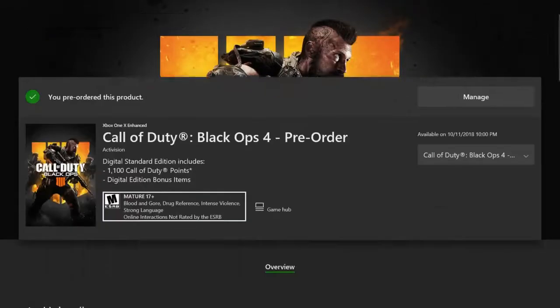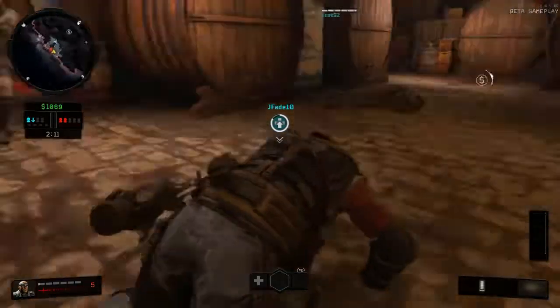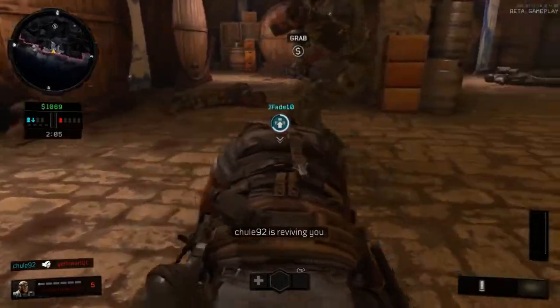So, as you guys can see on my screen right now, it says that I have it pre-ordered, which I swear you guys, I did not pre-order the game. This may mean something good — it may mean that I actually have it pre-ordered now that I did this. But don't count on that; I'm not completely sure.